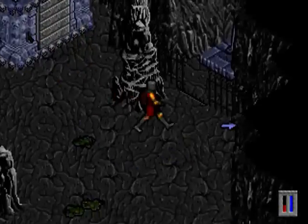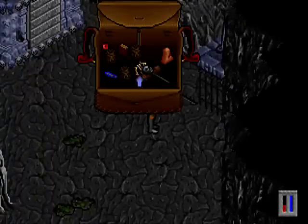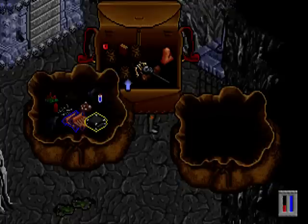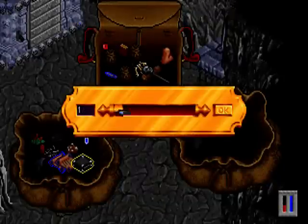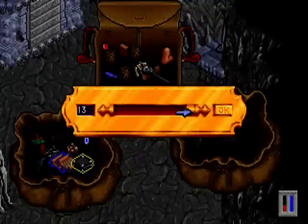There we go — open gate. And what do we have here? First off, I have to check my inventory for stuff. I have to move this over here. Let's move this over there.